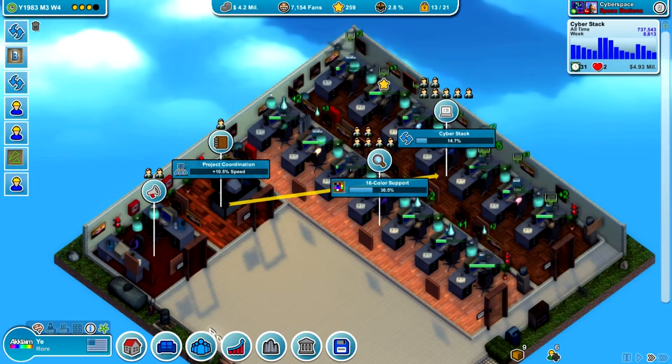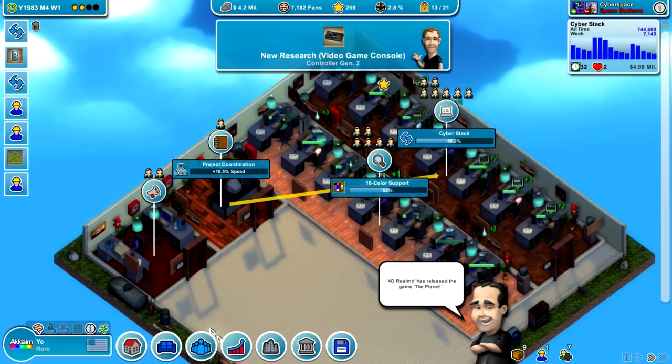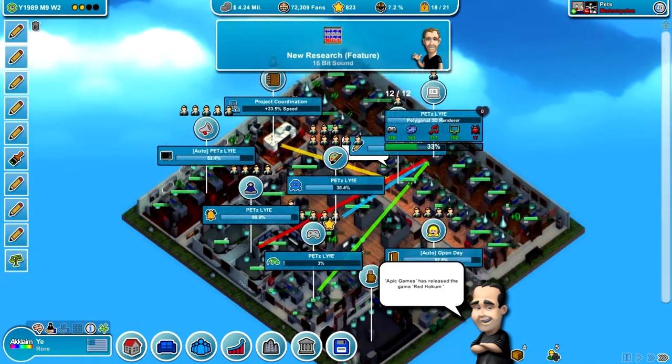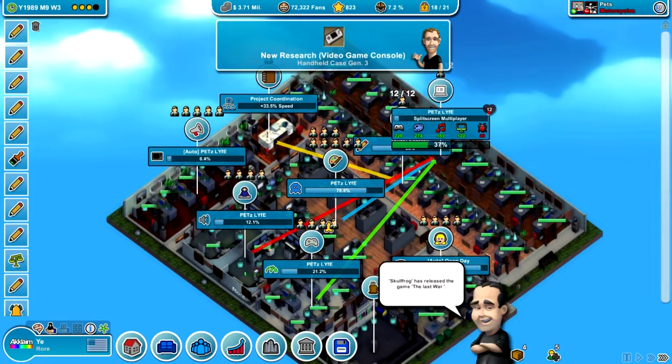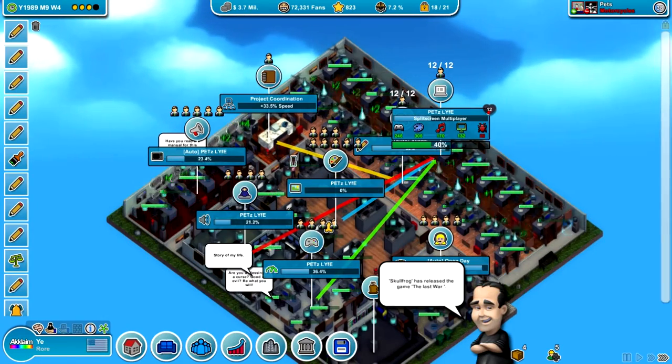EggCode Games, the developer of Mad Games Tycoon, is typically active on forums and other forms of social media, taking in direct feedback and updating based on this feedback. Mad Games is updated frequently, as the developer is still supporting the title with constant updates.